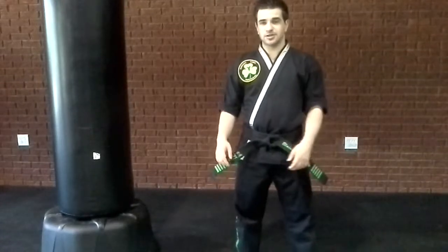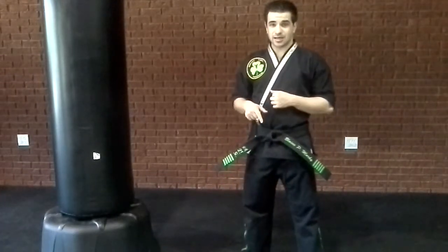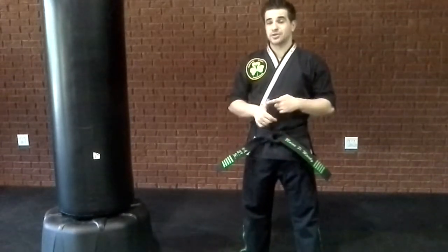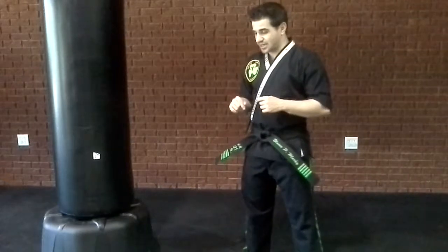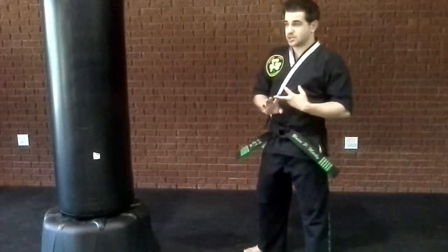Alright, Red Intermediate Focused Red Drills. So this is Red Intermediate — you have an axe kick and a ridge hand. So the axe kick: you can either do a number one or a number two axe kick, it's up to you.